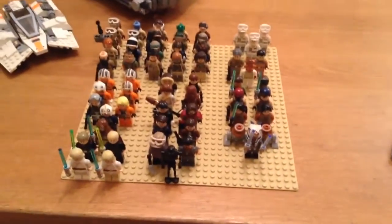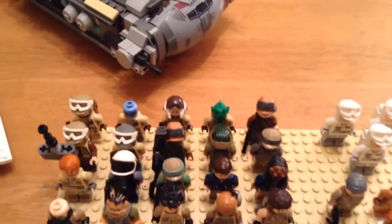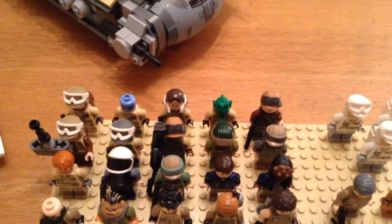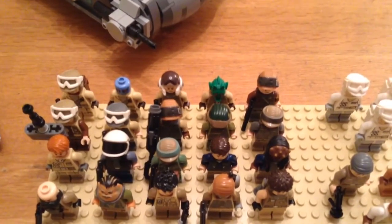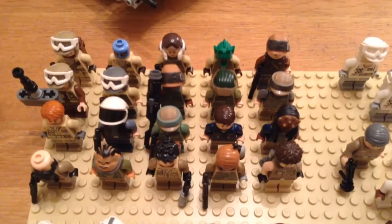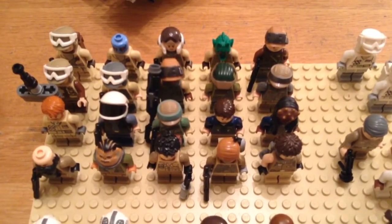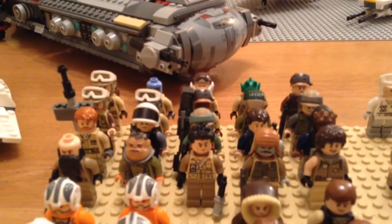Starting off with the minifigures. Here we have the troopers. The back row is Battlefront Battle Pack Troopers. Then we have Rogue One Troopers. The third row is Original Trilogy Troopers. And then here at the front, we have Bistan, Pau, and a few others.